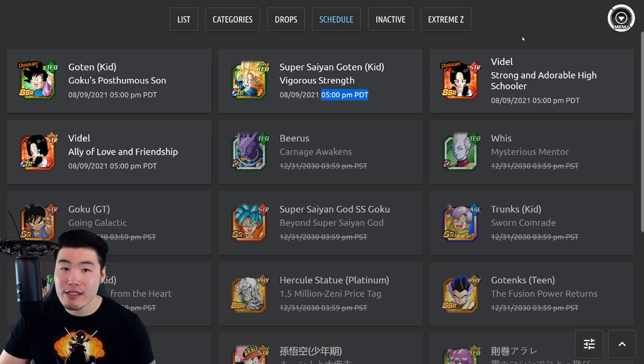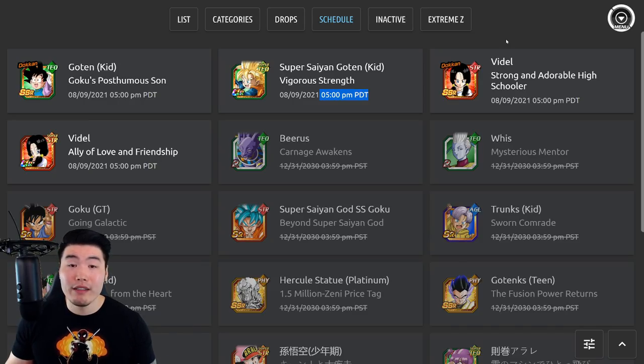Because typically we get our new banners at like 11 p.m. Pacific or 2 a.m. Eastern. But I think the reason this banner is dropping so early is because that's the time when the anniversary banners are leaving, and they don't want to have any period in between where there's no stone banner available at all. So once again, 5 p.m. Pacific, 8 p.m. Eastern.